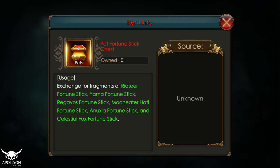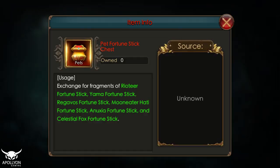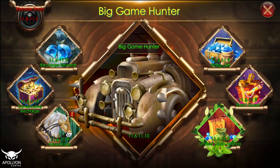If you are doing a $20 recharge daily you can get some fortune stick fragments and other stuff. From the fortune sticks fragments, I would recommend going for the fortune sticks that give skill damage because those are the ones you really need — skill damage is very good nowadays. If you have those, go with the one that gives extra damage and damage reduction. After that, go with the one that gives crit damage and crit damage reduction. Those four fortune sticks are the only ones you really need to boost your stats.